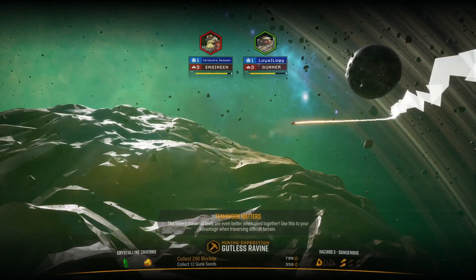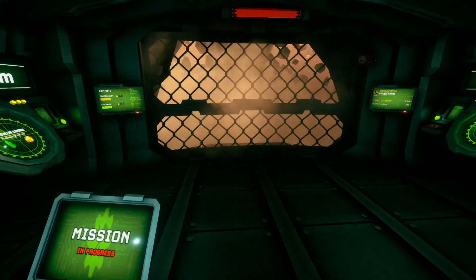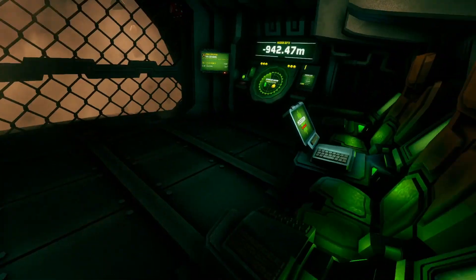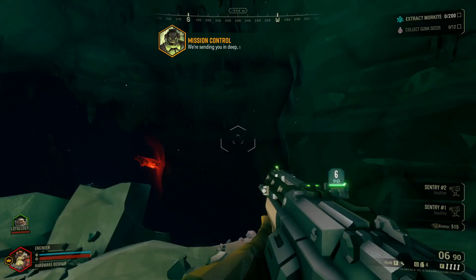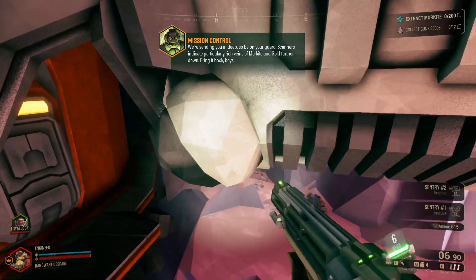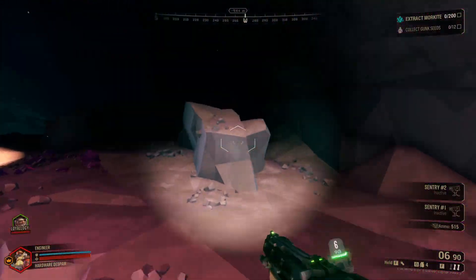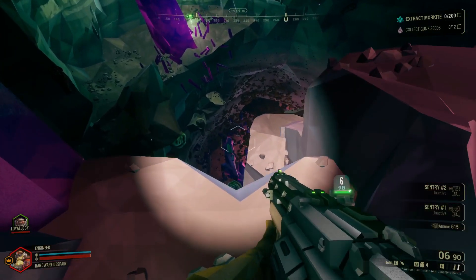They invite viewers to leave tips and tricks in the comments since this is only their third mission ever. The objectives are visible: collect 200 morkite and 12 gunk seeds. They throw flares to light up the cave and spot dirt below, joking there'd be enough gunk seeds in a belly button to complete the mission.